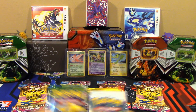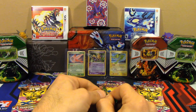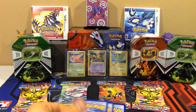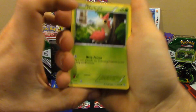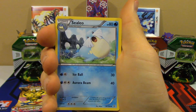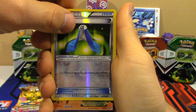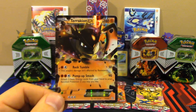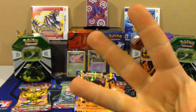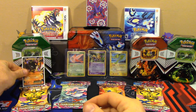I'm going to start with the Dragons Exalted pack because I like Next Destinies and Boundaries Crossed a little bit more and want to keep them for last. We've got a Wurmple, Vulpix, Swablu, an Electric, Magikarp, Sealeo, Lairon, Vigoroth, a Giant Cape Reverse, and the rare — oh yes! Terrakion EX! That is awesome, a really cool card. So we start off with three points. I'm going to get this in a sleeve right away.